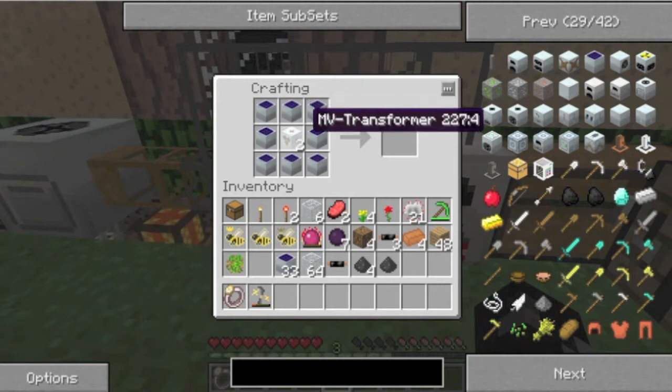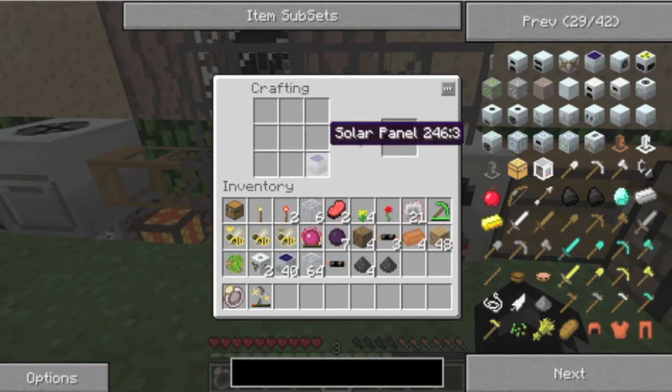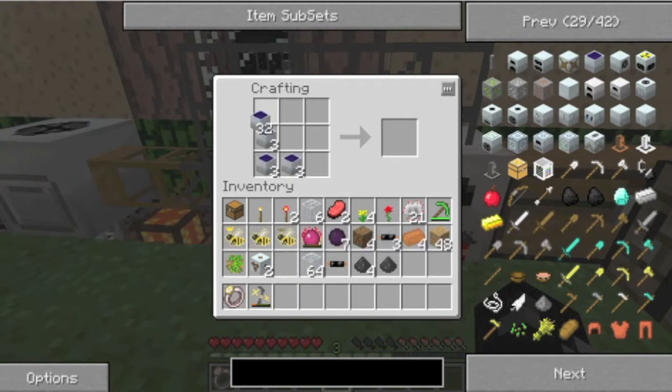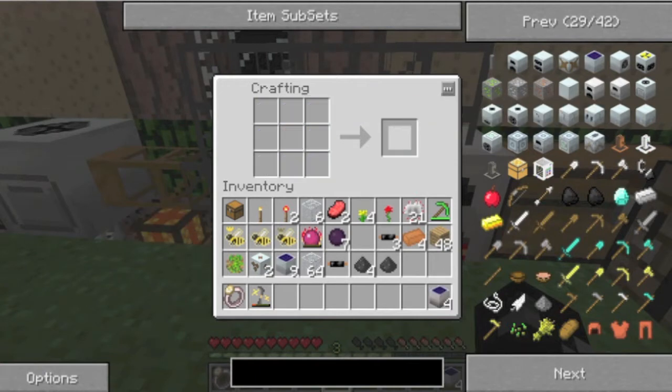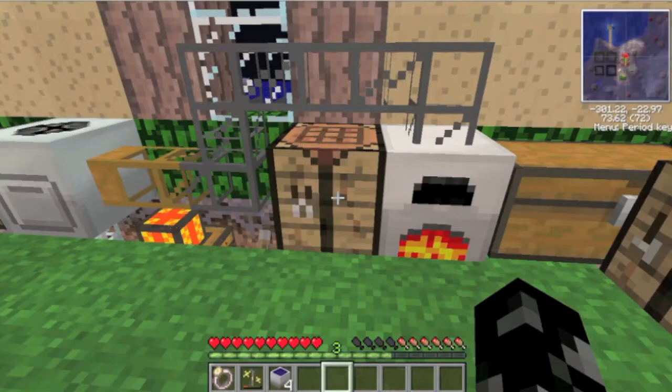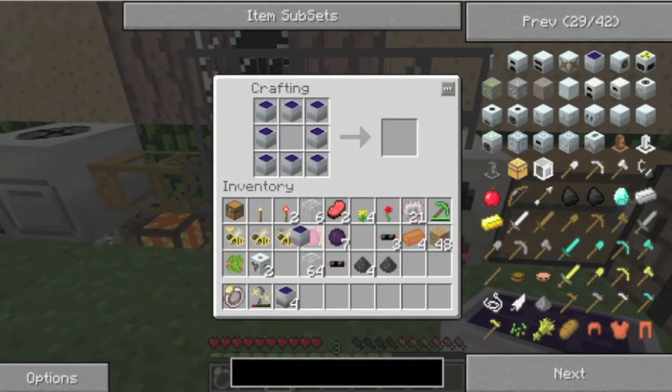The medium voltage solar arrays - I'll show you one. They're very difficult to make. They give you huge amounts of power so it's worth it in the end, but boy do they take a lot. Four low voltage solar arrays from all those solar panels - actually, I don't even have enough for one medium voltage.